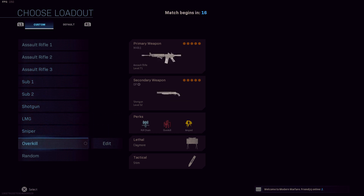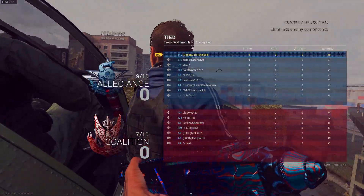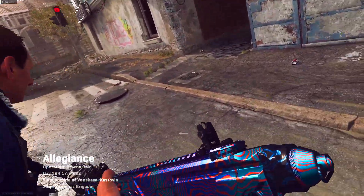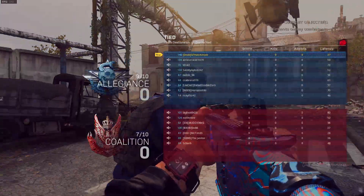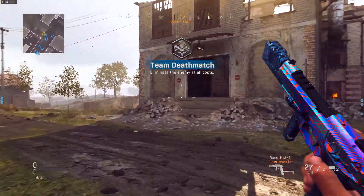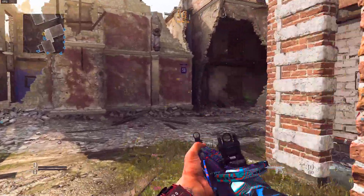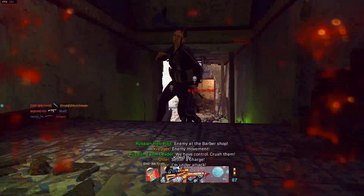This is a team deathmatch on Grazna Raid, and I am using a 1 attachment M13 going for seasonal challenges, using claymores for the seasonal challenge as well. This is something very strange — I'm trying to figure out how to actually do the claymore challenge, because I have 1 out of 20 yet I've gotten way more kills than just 1, and they're not counting. So I'm trying shrapnel this time, because I think maybe shrapnel you have to use — I think that's how I got my 1 kill.